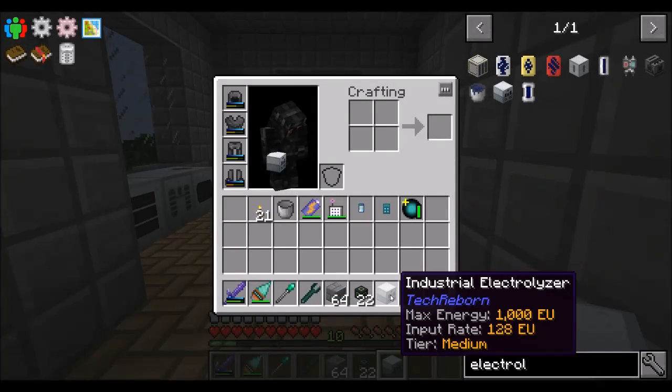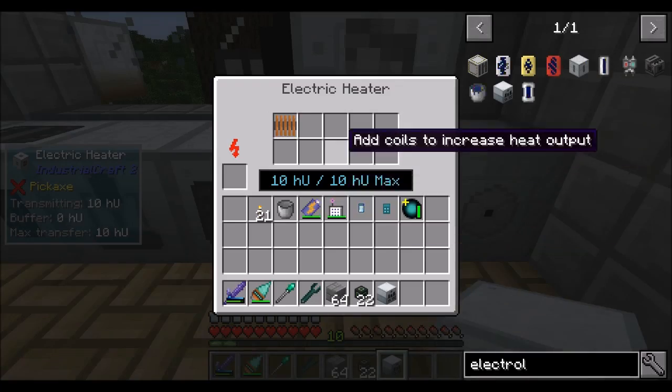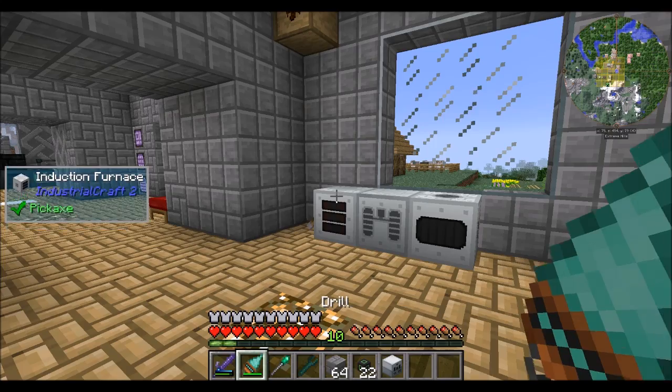Beautiful — look at that bad boy. Now this thing says max energy 1000 EU, input rate 120 EU/t, tier medium. I tested this in a single player world and I hooked it up to an MFSU and it didn't blow up — just putting that out there. So I think I don't need this anymore — this was specifically for making steel. I'm going to get rid of this guy and replace it with the electrolyzer.